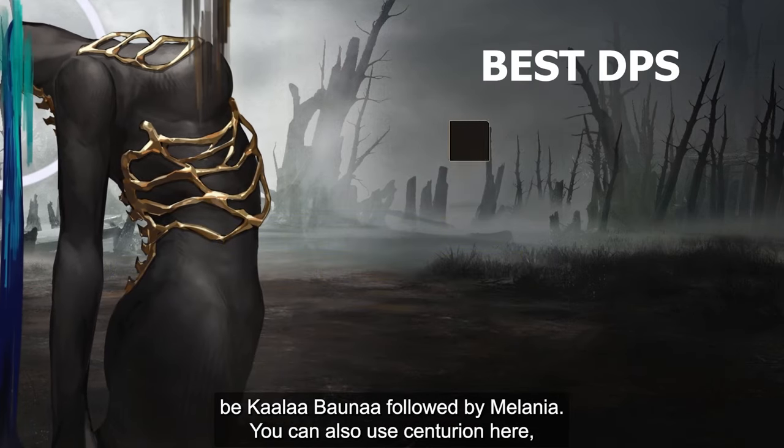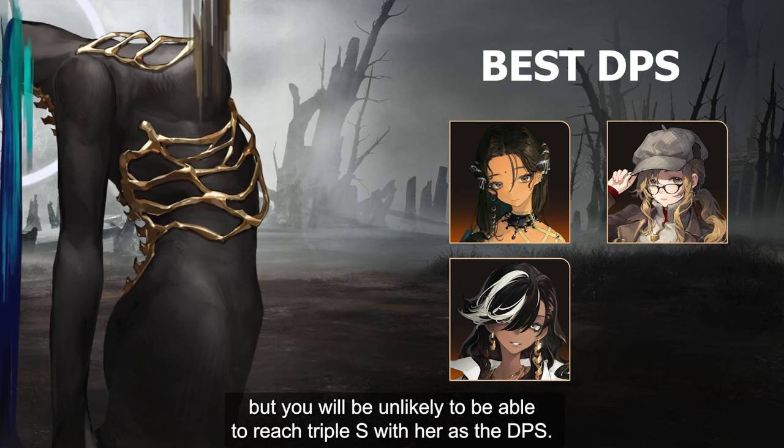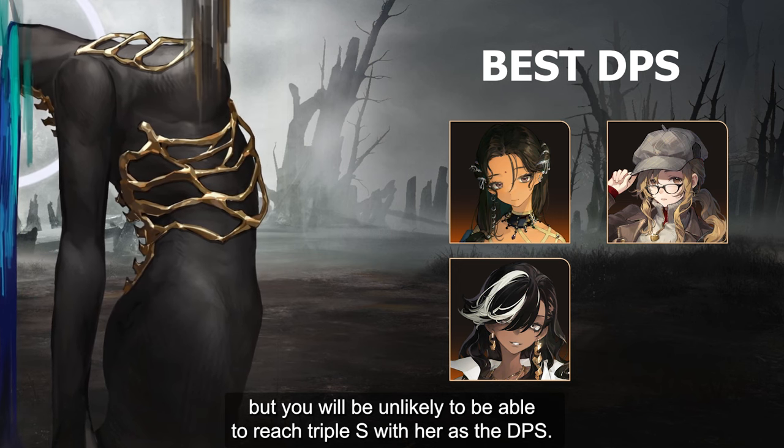Because of that, the best DPS will be Calabona, followed by Melenia. You can also use Centurion here, but you will be unlikely to reach SSS with her as the DPS.